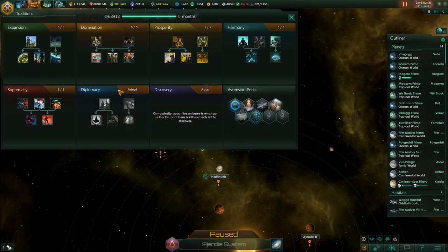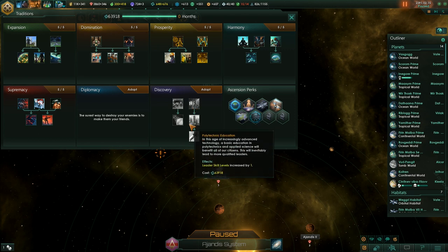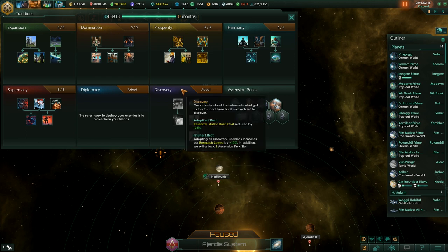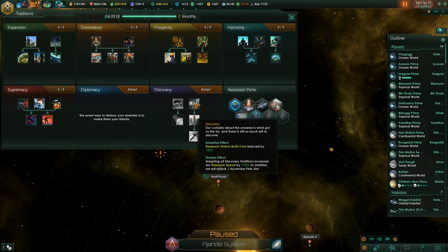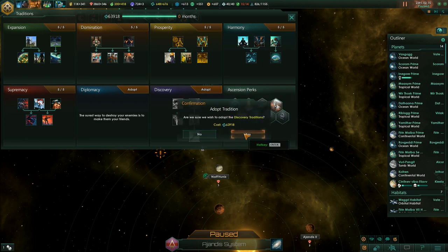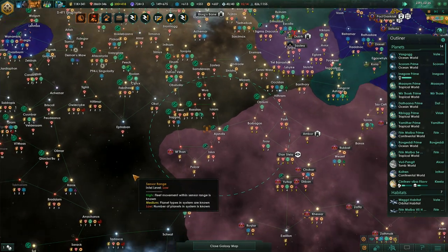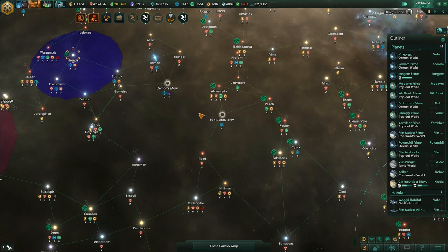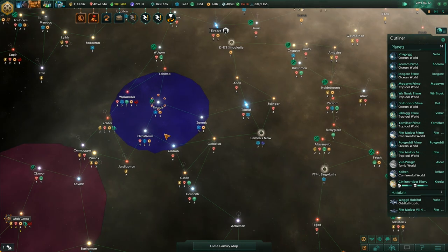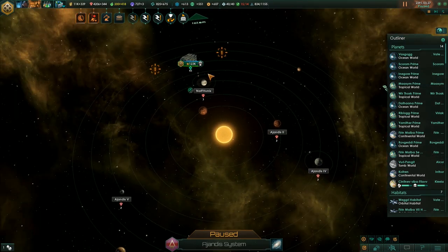That means we should open a new tradition tree - Discovery or Diplomacy. Adopting all Discovery traditions increases research speed by plus 10% and leader skill levels by one. We'll get Discovery. 123k worth of battleships should be enough, and we are still building more. I'm pretty sure we'll be able to handle them.